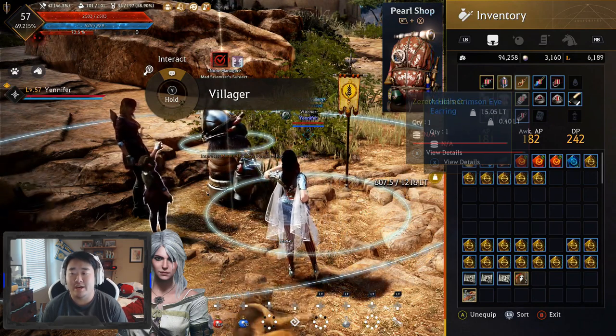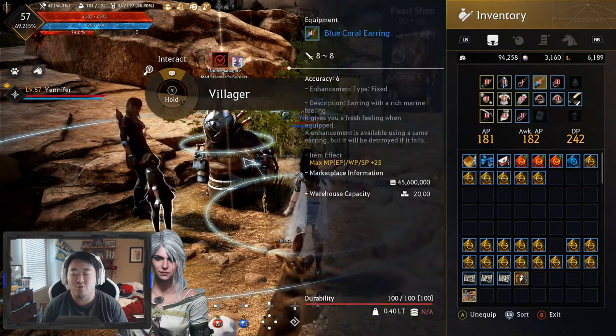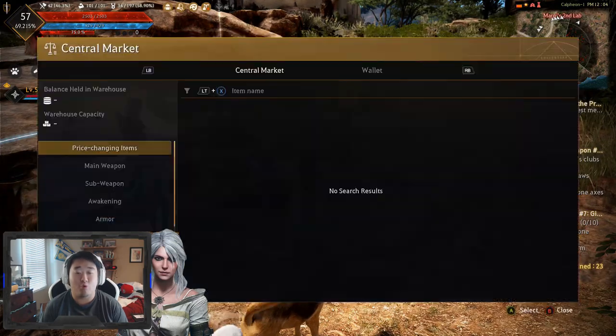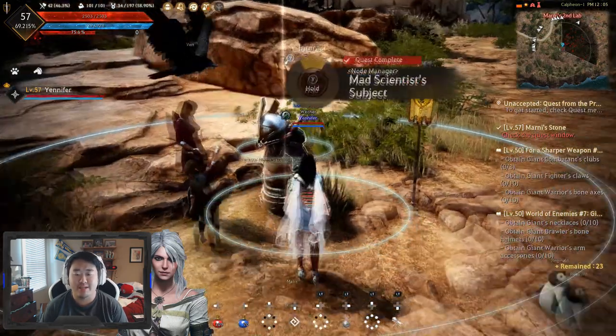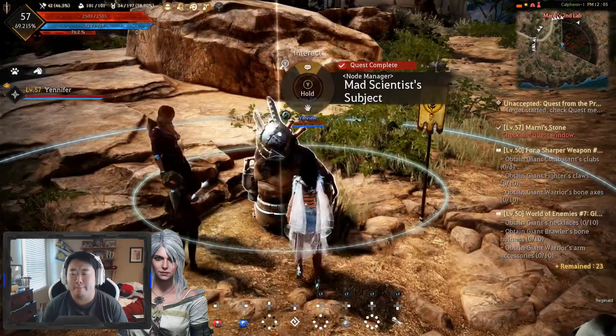The next upgrade I'm looking at is either an AT helmet or getting rid of the Blue Coral Ring for Red Coral Rings. I think that's my next upgrade, but we're a little bit poor now so I have some saving and grinding to do to get my money back up. But we are out here at Marnie's Stone.